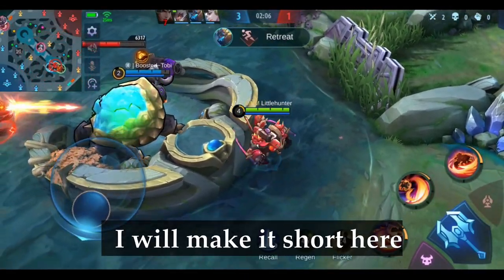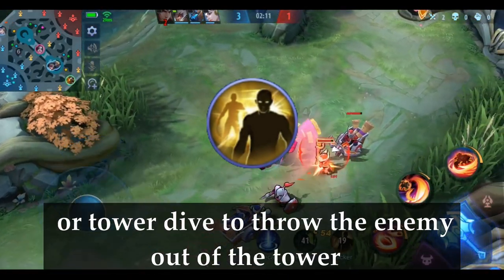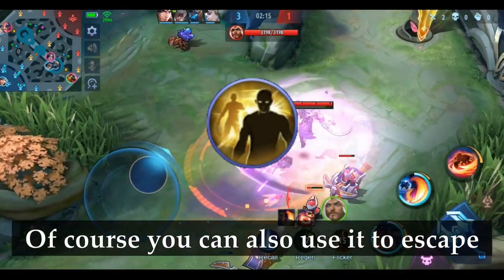I'll make it short here. I think Flicker is by far the best spell option. You can teleport near to your target or tower dive to throw the enemy out of the tower. Of course, you can also use it to escape.